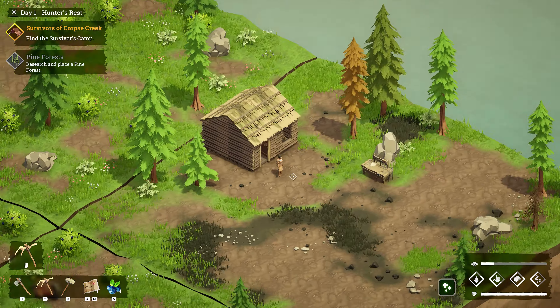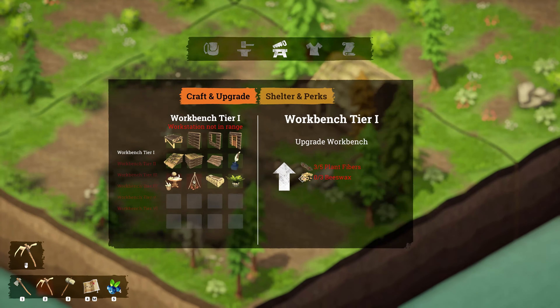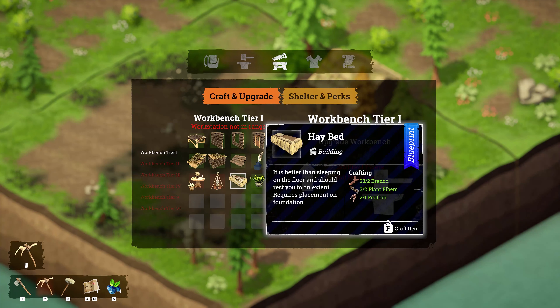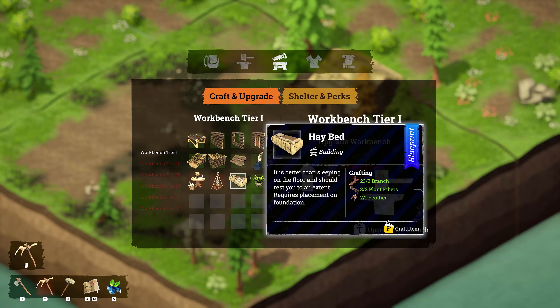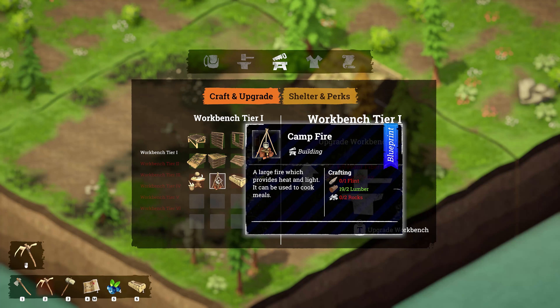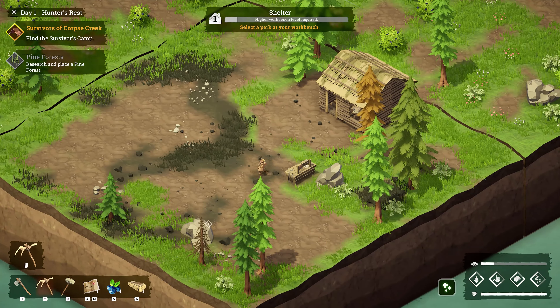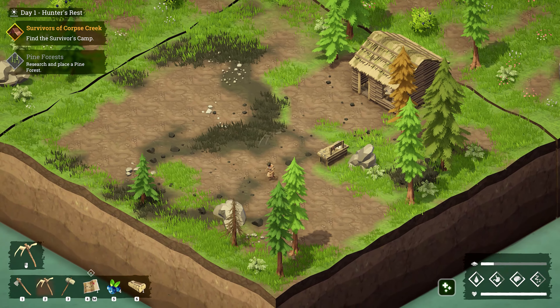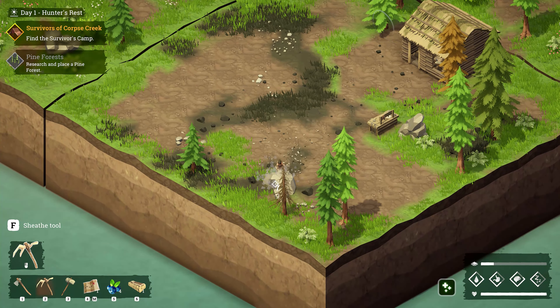We may want to expand our cabin — let's see what else we can build here. We probably want to build a bed, that would be a good thing. We'll craft that. Now we have a bed in our inventory; we need some flint and some rock to build a campfire too — that would probably be helpful. Let's go ahead and chop down some stone.